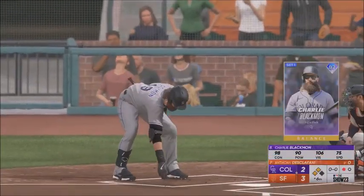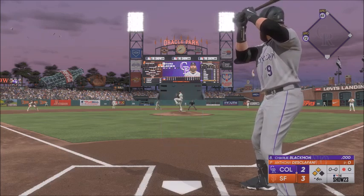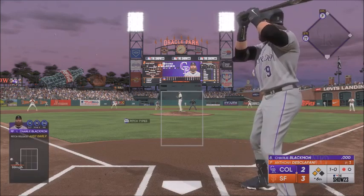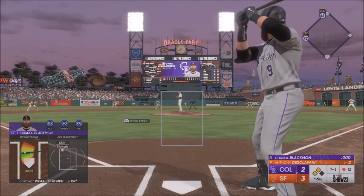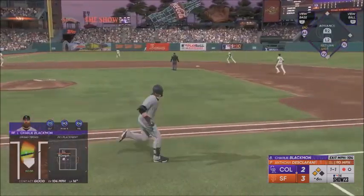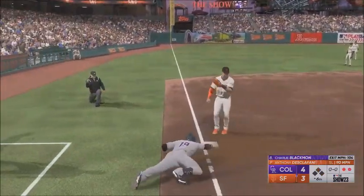One down, here's Charlie Blackman. First offering is not close. Ultimately you want to tie him up, get the ball in on the plate so he can't get the barrel to it and hit it to the outfield. Left-hand batter waits — line drive, could be extra bases! On the line drive the second run scores, it's 4-3. Crawford with a relay throw, the tag and he's out trying for three — didn't matter.